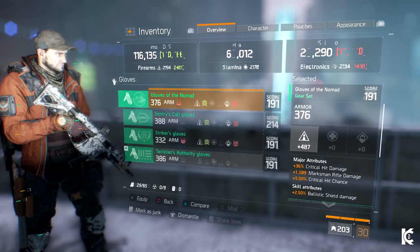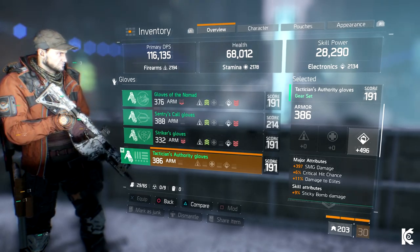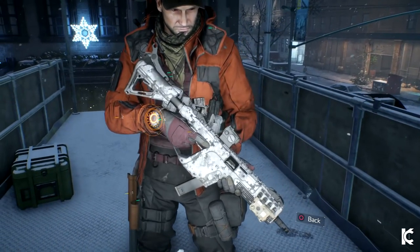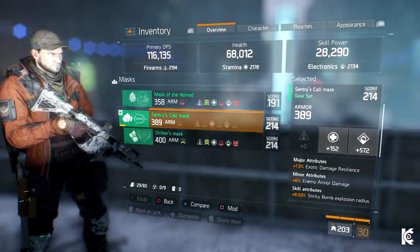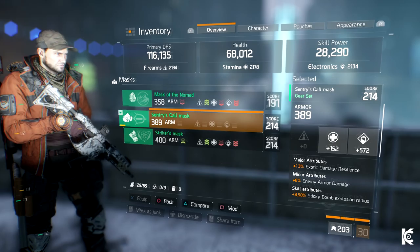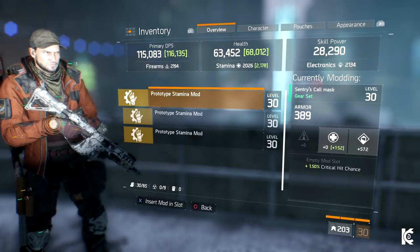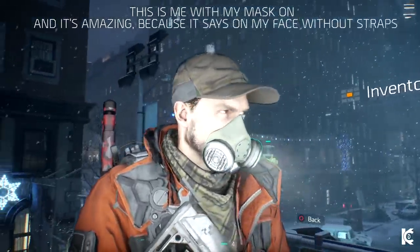Jumping across into the gloves section, I have the Tactician's Gloves too. These have electronic stats, SMG damage, and critical hit chance, which is great for my Vector. And the sticky bomb damage skill attribute again. Having two Tactician's pieces gives me that set bonus of 4,000 skill power. As for the mask, I use the Sentry's Call mask with electronics and some stamina stats, with the skill attribute being increased sticky bomb explosion radius. The mask also has a mod slot with a prototype stamina mod in it — 152 stamina and 1.5% critical hit chance.